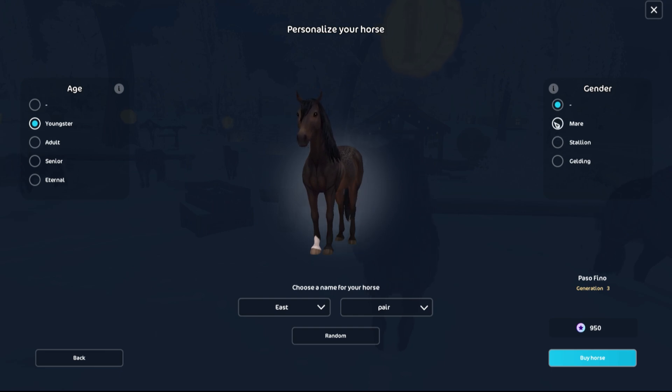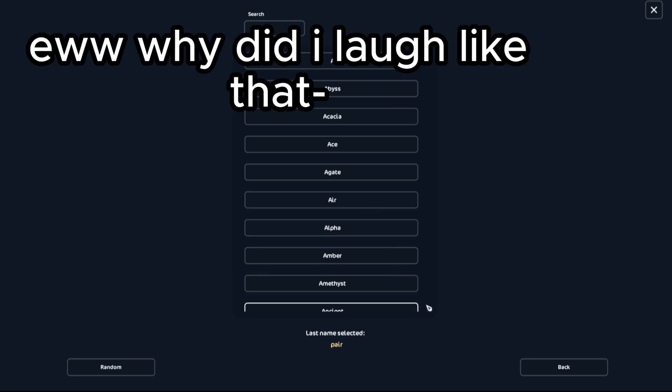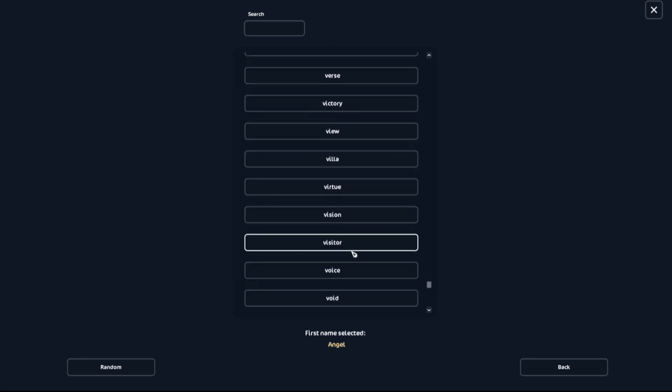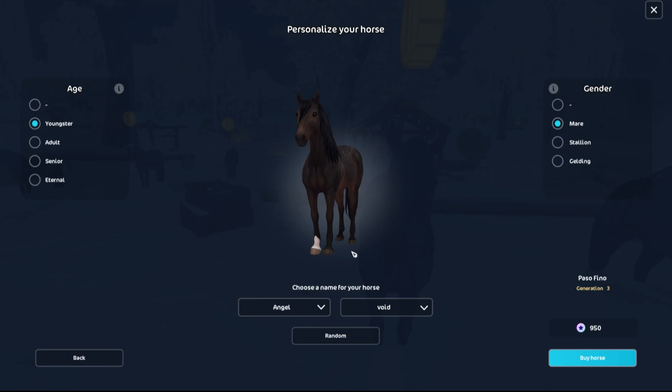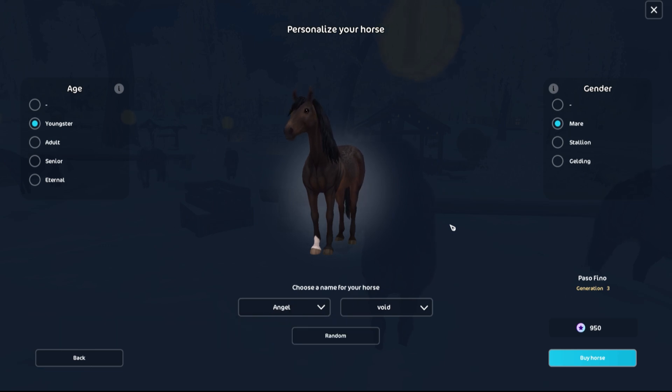What's this one? Mare's a female horse. Oh, go with that one. Stallion's a normal male horse. Gelding is yeah. Now pick its name. Alpha! Villa. Void! Oh my gosh! How do we both look at that? That's why — Angel Void. Angel Void. Angel Void. That's her name! Yay!